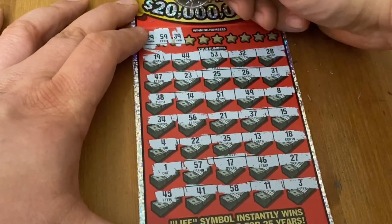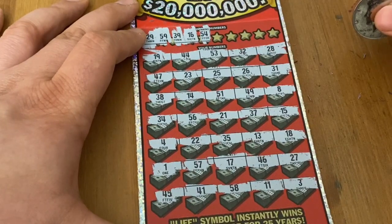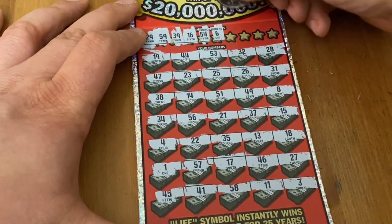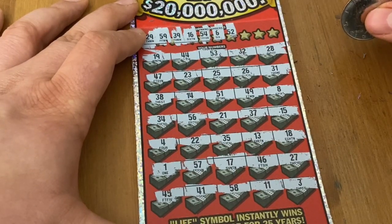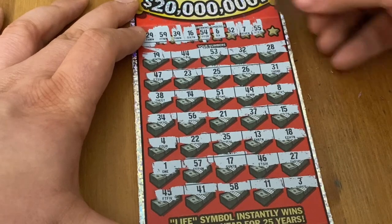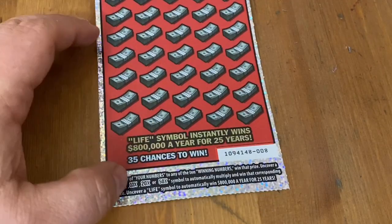59 — no 59. Everything ending with a nine... I don't think I have anything ending in nine except that 49 right there, which also doesn't help. 16 — nope, no 16. 54 — got the one-off right below, but no match for 54. Six — no number six. 52 — the one-offs are right there, but I don't have that 52. Seven — no seven. 55 — nope. Last chance is a nine — no good. We're down to the last ticket.